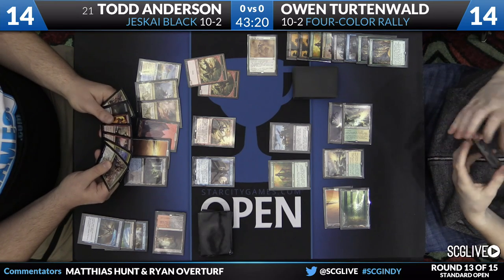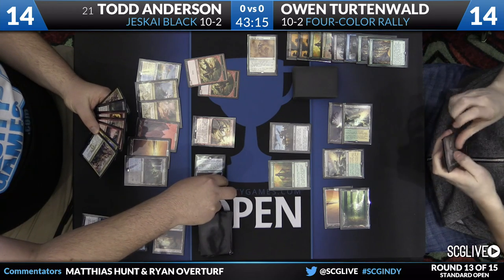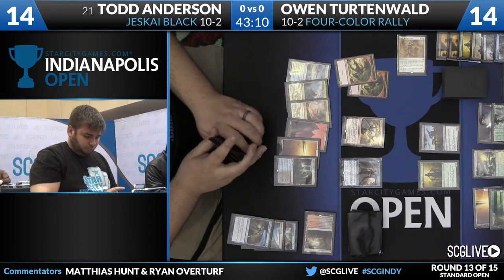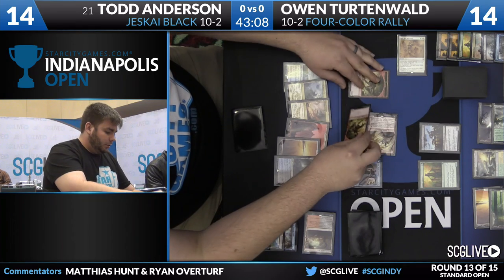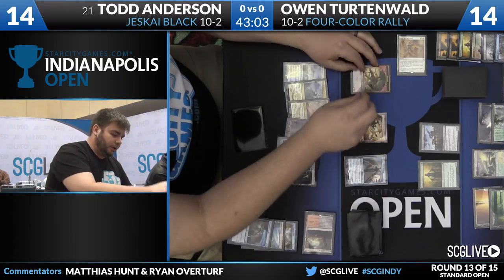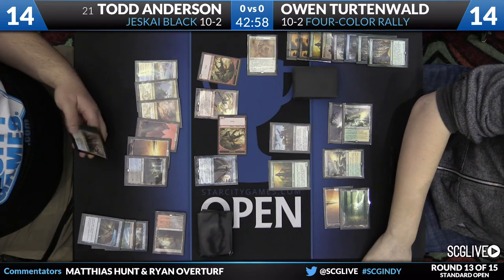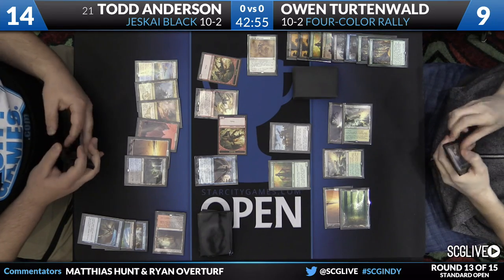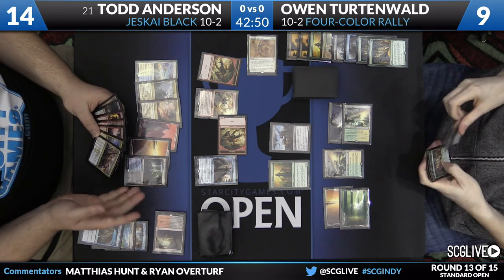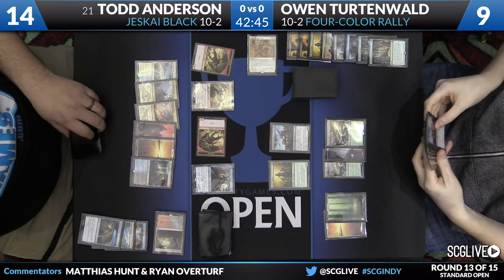A second Dragon for Todd Anderson. His hand now has two Ojutai's Commands, Murderous Cut, Roast, Radiant Flames, Crackling Doom, and Fiery Impulse — seven kill spells. With the dragon attack this turn, Owen is dead to the two dragons next turn. Still no reason for Todd to do much of anything; he's very far ahead. You can start aiming removal spells at 1/1s, but why bother? The idea of Dragon Master Outcast is that you can have a win condition that costs one, as long as you don't care how fast it works.